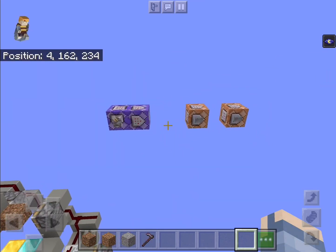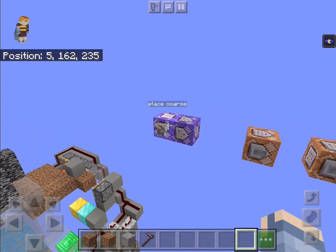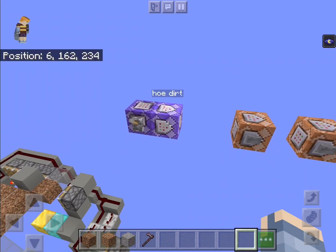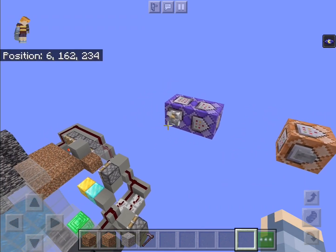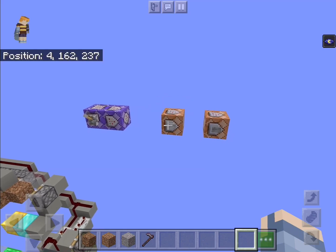Here I have 2 command blocks that replicate player actions. This one places coarse dirt, and this one hoes it. And here I can start the duper.